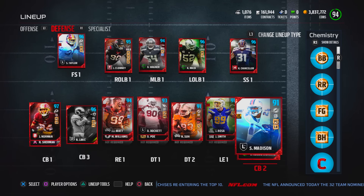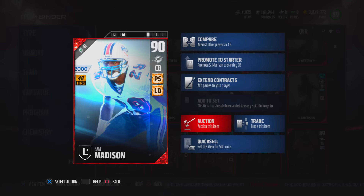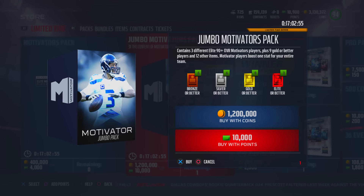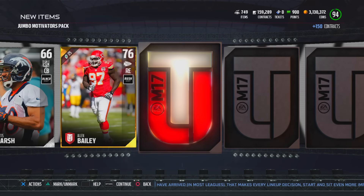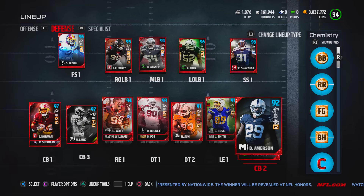I'm going to start this episode off by making an upgrade at the cornerback spot. Sam Madison — I hate to see him go because the guy absolutely balled out on my team. But if you watched yesterday's upload, we pulled a cornerback who's a motivator. This corner was a man coverage motivator, which means your entire team will get a plus two boost in the man coverage attribute.